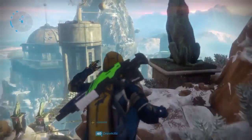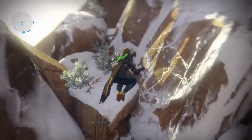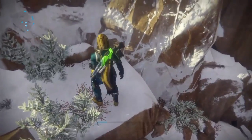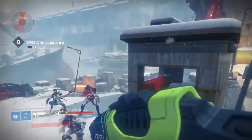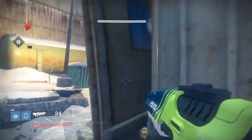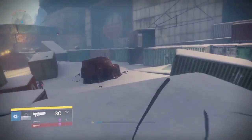The next one is inside the Lord's Watch. As soon as you load into the Plaguelands patrol, all you have to do is walk over here to the right to this little cabin area right here, and it should be right there.